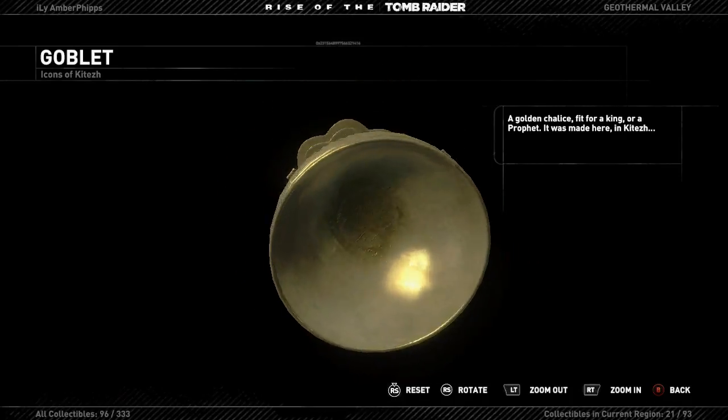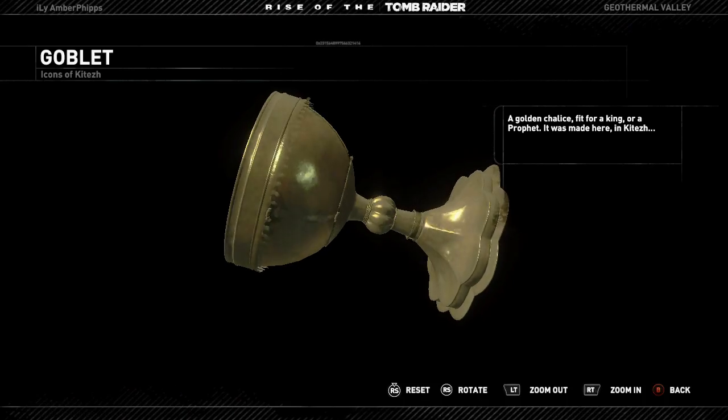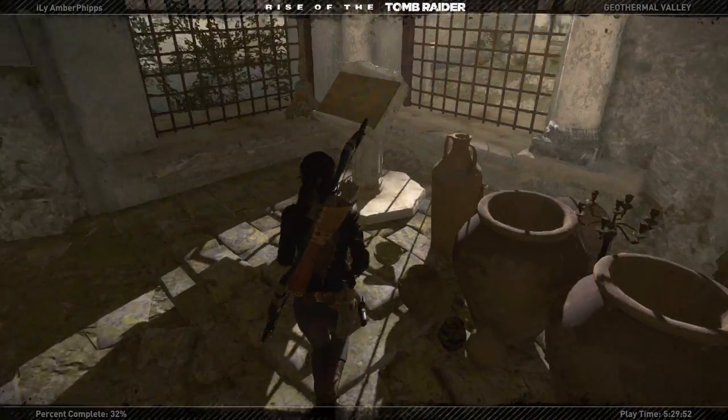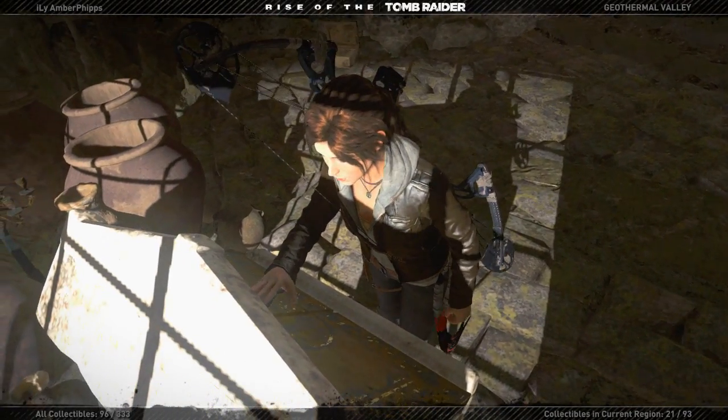"A golden chalice, fit for a king or a prophet - it was made here in Katash." That's probably one of the more easy puzzles since it's pretty straightforward on what you need to do.